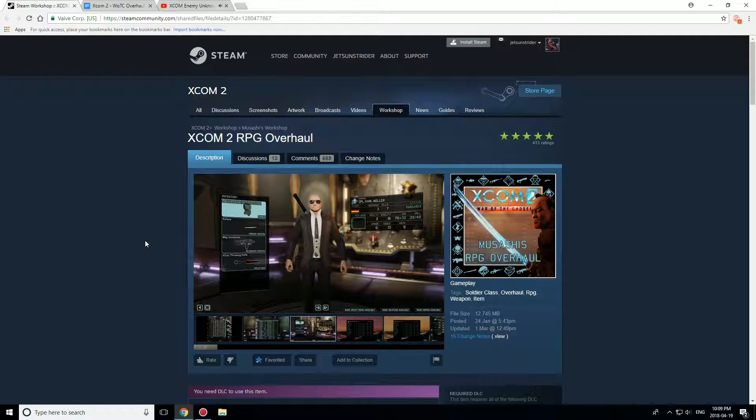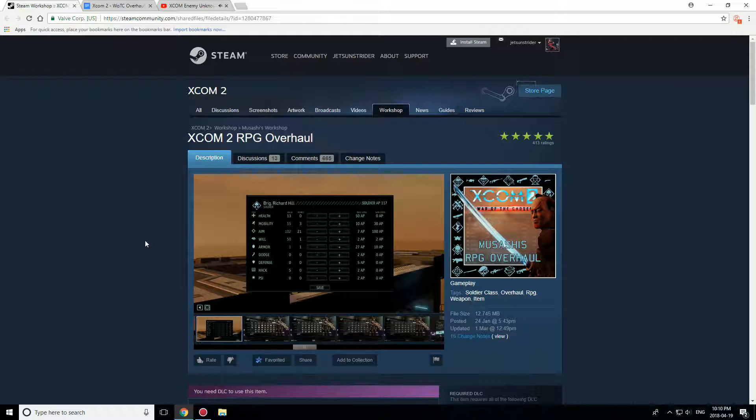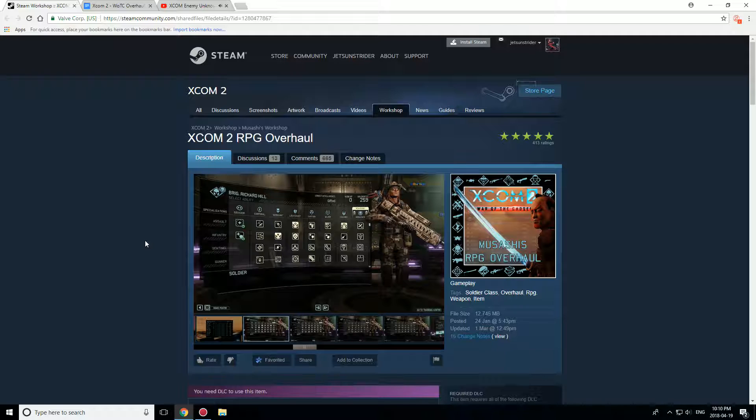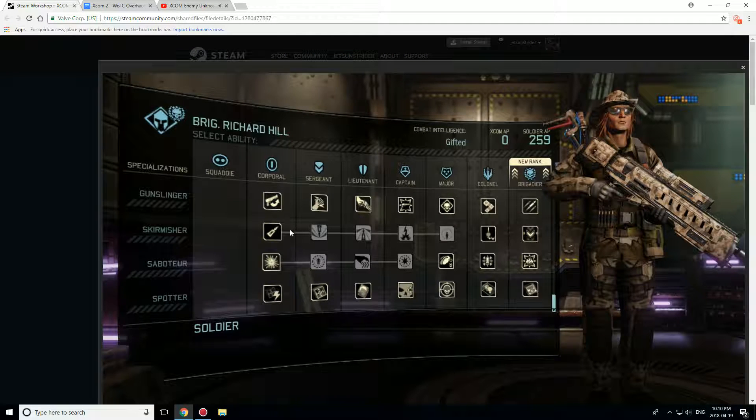Pretty much, you can build super soldiers — trust me, it gets really OP by the endgame. During my overall testing, making sure all the mods work with each other, I got some pretty crazy builds. And there is no limit; the only limit is your ability points, obviously. But in terms of what classes you can get — as you can see here, there are some pre-set class lines. There's even a skirmisher line where you can give a non-hero-class soldier access to the Ripjack and make an impromptu skirmisher. Or you can start giving them Claymore abilities and make a Reaper. The only hero-class you can't really make is the Templar, which again makes sense because you actually need the Psyonic gift to be a Templar.